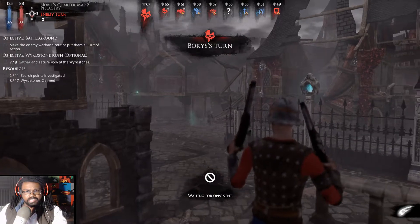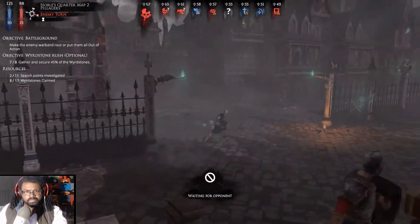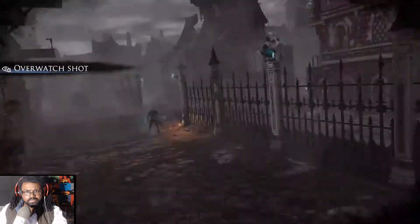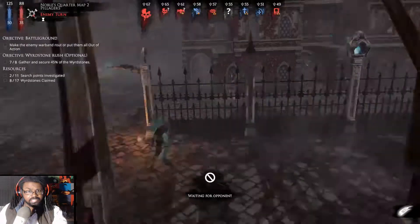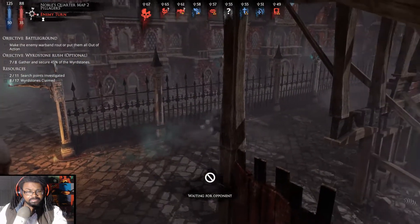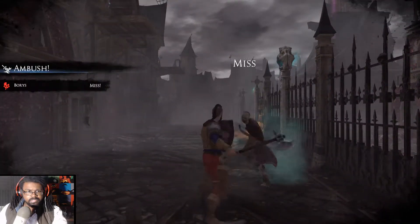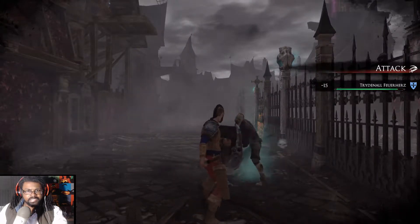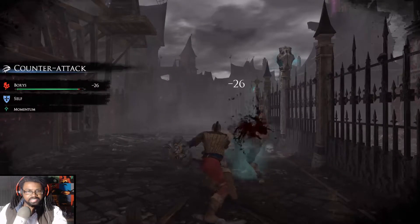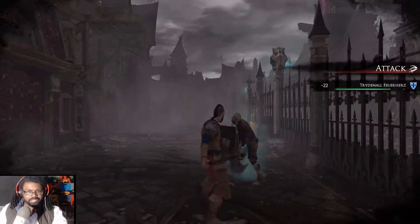'Schmidt, shut up and get ready.' Here he comes. 'Nice shot, Ida!' 'Nice swing, Furihaus!' 'Ida — if I wasn't engaged with this zombie trying to bite my face off, we'd be having words.' 'I'm sure.'